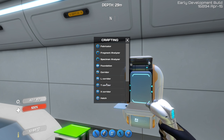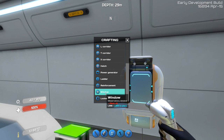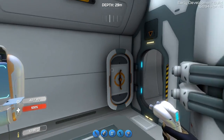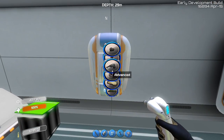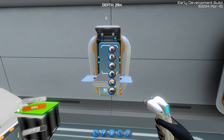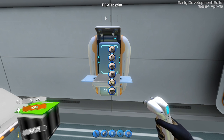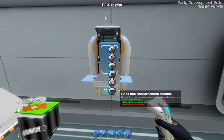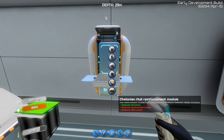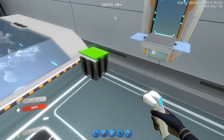It could be used in conjunction with the builder so the builder says 'okay let's build some special reinforcement,' but the item doesn't fully exist yet. You could probably aim for somewhere on your Cyclops and apply it. The next thing you can craft now is the shell hull reinforced module, which requires one of those cartilaginous shells, the hull reinforcement module, and some reefback DNA sample. These things I can craft but they do absolutely nothing for me at the moment.